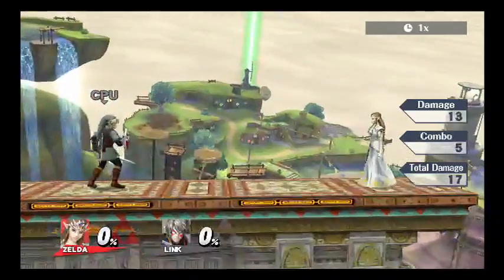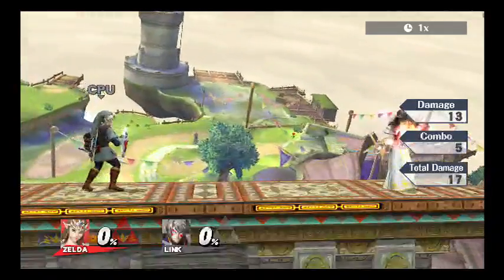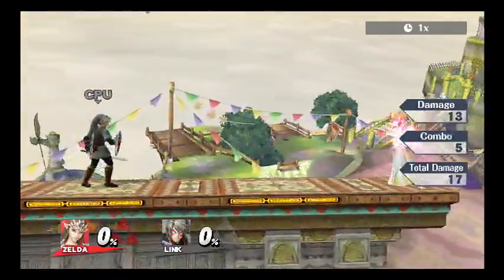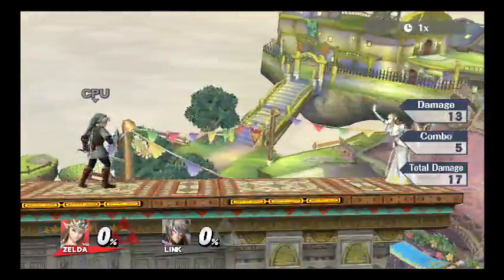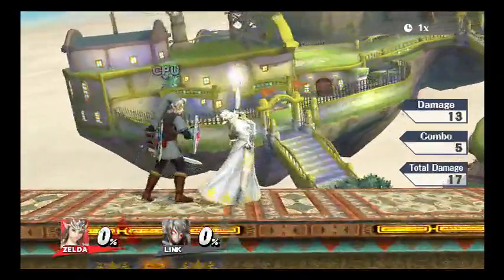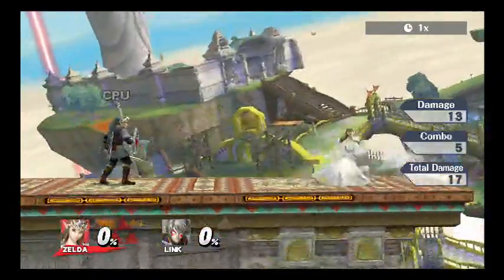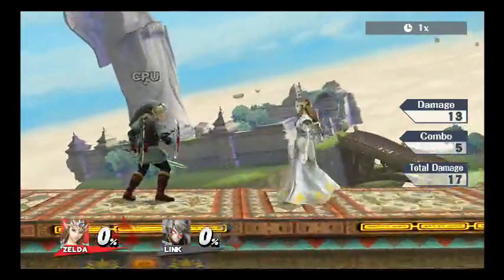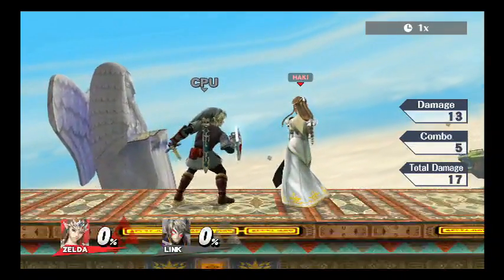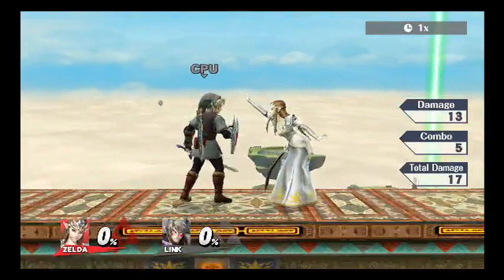Zelda for the win. Versus opponents online — especially in Zelda dittos — you've got to start with a wave to each other. Goodbye to Link, goodbye to you all. Until next time, bye.